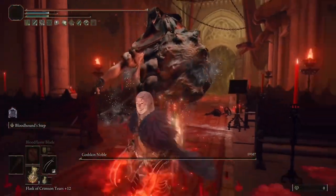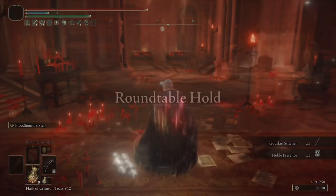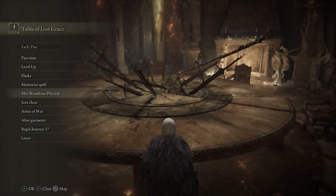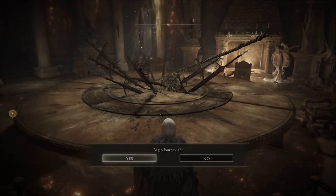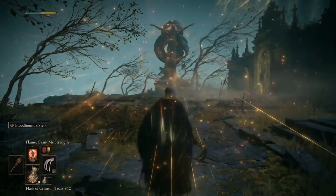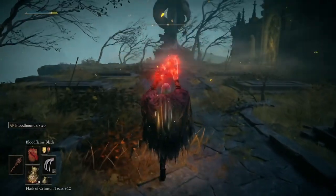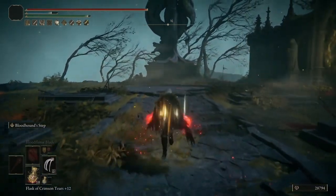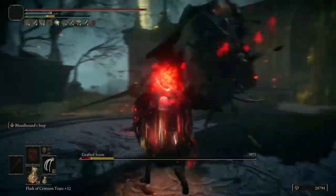Now we're going to test Bloodhound's Claws and give you the setup for that. We're going into Journey 17, which is max scaling, so everything has more HP. We're going to take on some early game bosses to give you a good idea of the damage in general. We're going to start with the Grafted Scion to see how much damage we can do with Bloodhound Claws on Heavy Affinity.